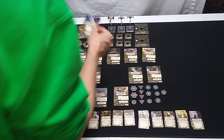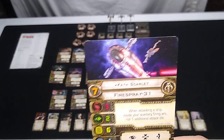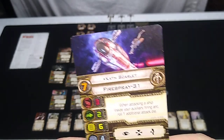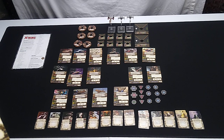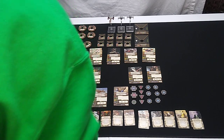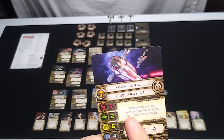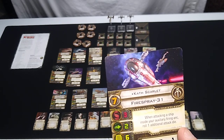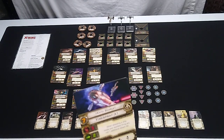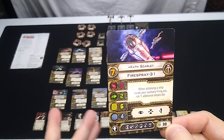Next: Kat Scarlet, skill level seven, 38 squadron points, with the same five upgrades as Boba Fett. When attacking a ship inside your auxiliary firing arc, roll one additional attack die. The auxiliary arc on the Fire Spray fires backward — that's pretty cool. That's a neat card to have.